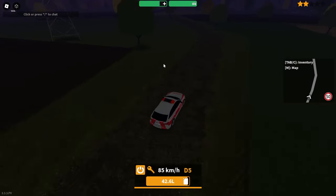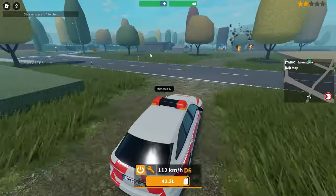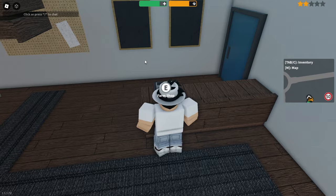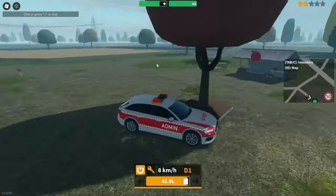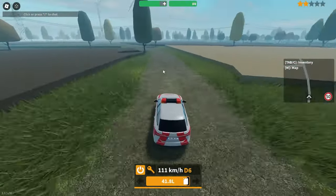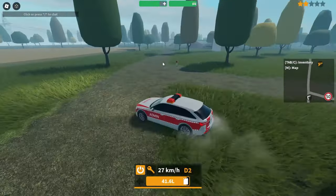Once you're done at Osso Fuel, there's a dirt path that will take you directly to the next place. Follow that dirt path down and make a right turn to find the Farm Shop, which is the next place to rob. Head inside the Farm Shop and start punching the cash register just like you did at Osso. Pick up everything it drops, then drive out the same way you came in.